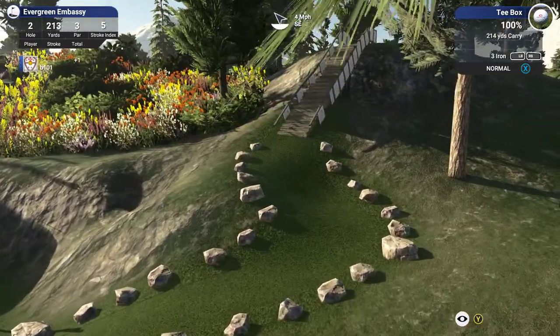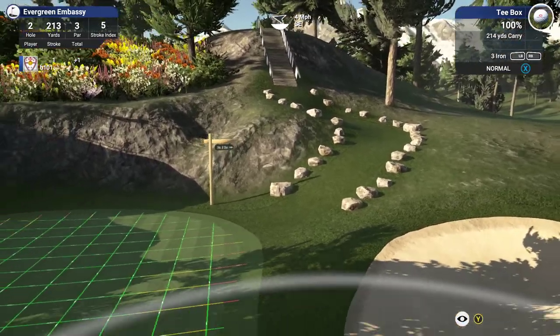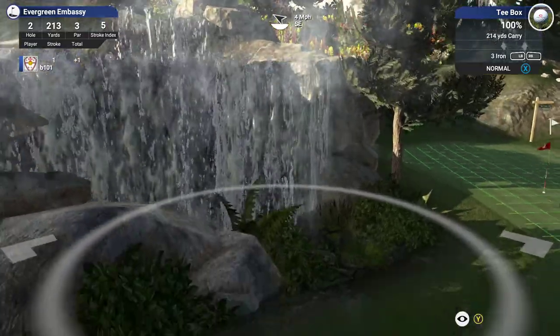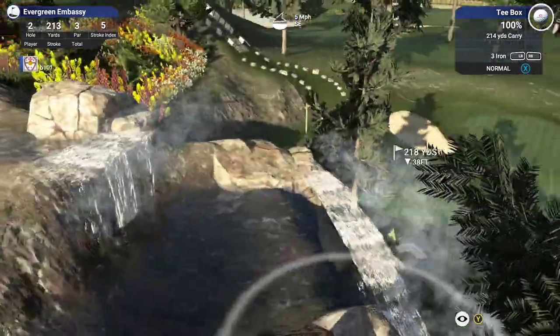I like the effort you've put in with the rock wall — I don't think it works for me, but I like that you've put it there and taken the time. This planting I like. The planting and the waterfall itself I don't mind, but the position of it doesn't make much sense.